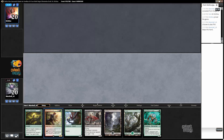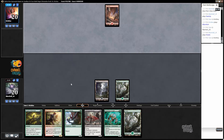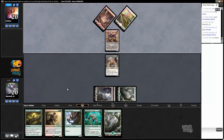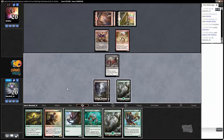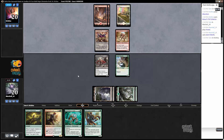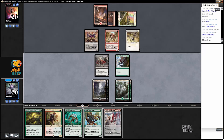This is similar to the other hand except much better, because with any land we can cast basically our whole hand outside of this Mina and Den. Vampire Envoy should be very good against this opponent as well. Play an Envoy, probably block something, probably have it die, and then eventually get it back — this could be really annoying. No colorless mana yet for our opponent, so we're likely to not have to take damage. Two of our three red cards in hand isn't great.